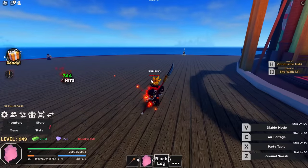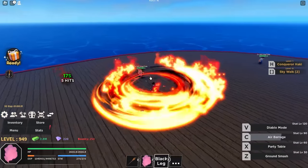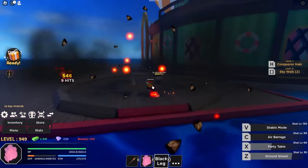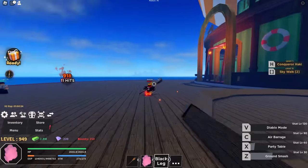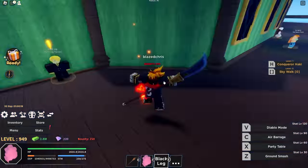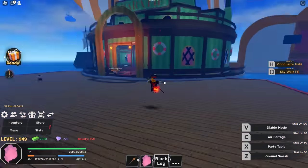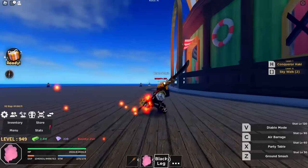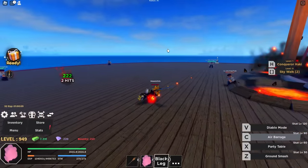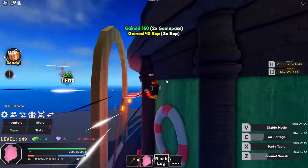Let's check out Diablo mode — oh yeah, that's what I'm talking about! The M1s are pretty sick. Air Barrage is on fire now. Party Table looks so cool. Ground Smash is pretty solid overall. For 50K you can get this super early — you don't even need a devil fruit. I definitely like Haze Piece a lot more than Blox Fruits, though the Air Barrage isn't my favorite.